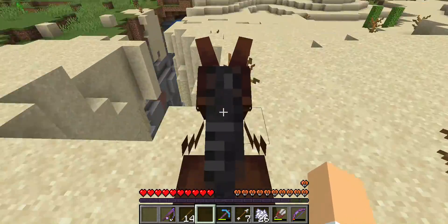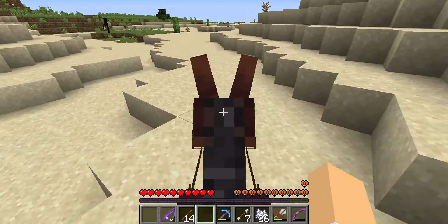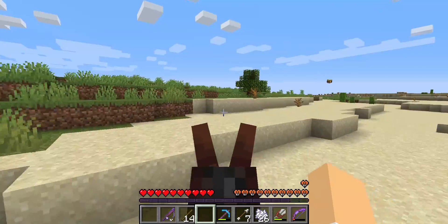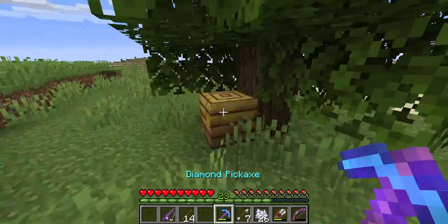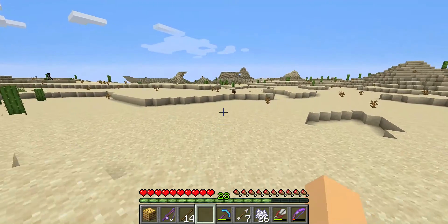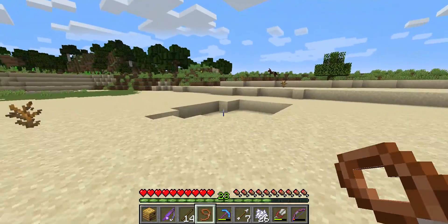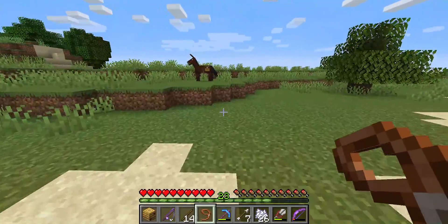I hope this video gets uploaded. Endermen. That tree — that has a beehive in it. Look, there's a bee right there. I have the leads actually — it occurred to me to bring leads. I got the hive. Where's the bee? Come here. I need you. You can use leads on bees, I think. Okay, you can. Follow me. Very hard to find bees. Very difficult. Insanely hard.